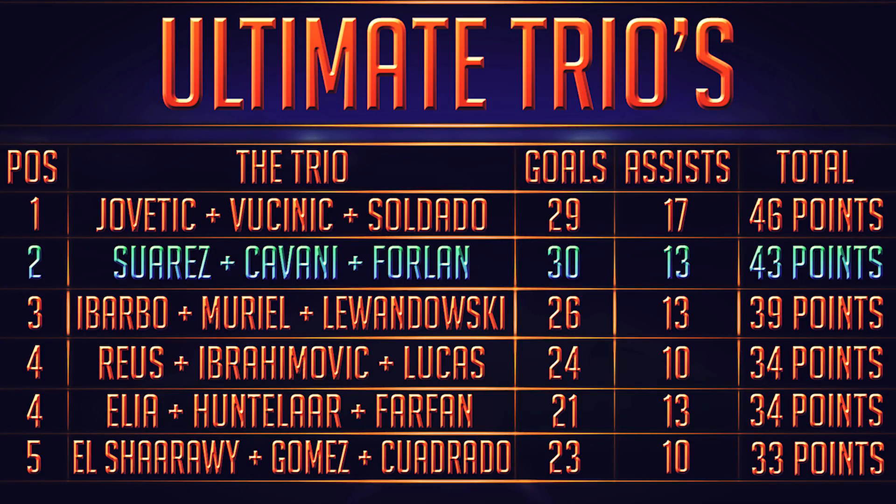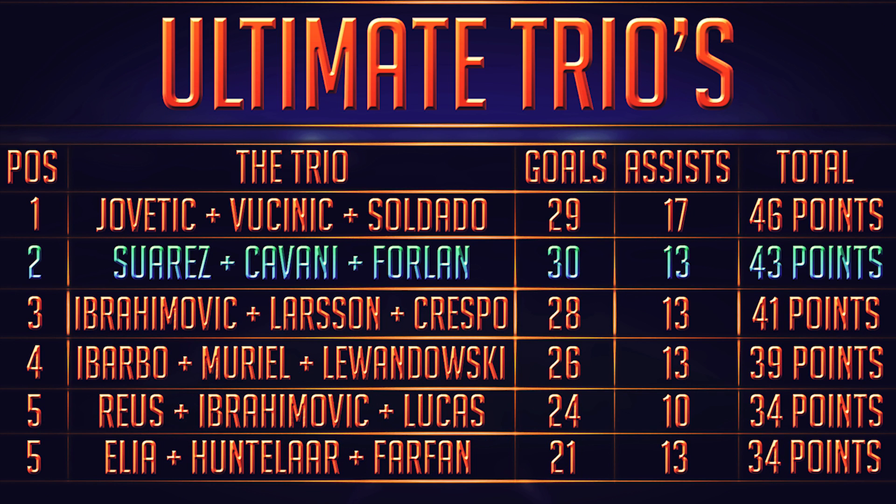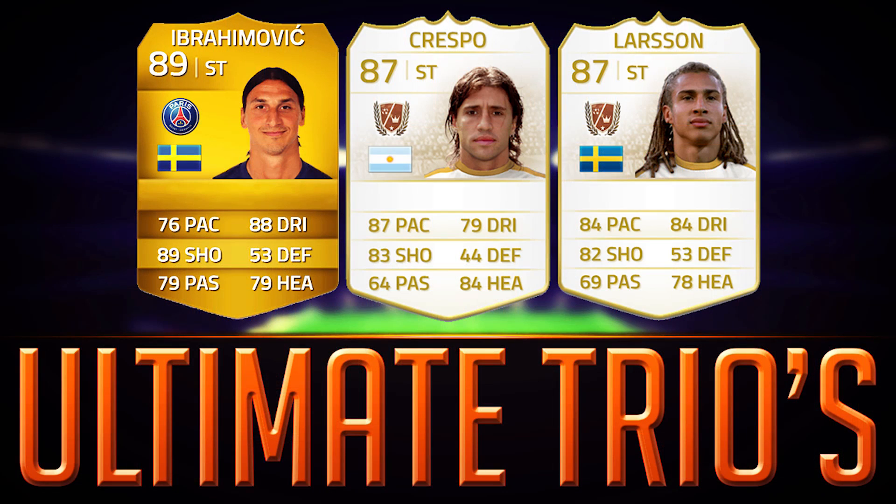We've come to the table stage now. Ibrahimovic himself got me 23 points, which was incredible. The trio finished in third place with 41 points, 28 goals and 13 assists — quite a nice trio for the price. Just 2 points behind the second-place World Cup trio and 5 points off the lead. Thank you for watching this episode of Ultimate Trios. Go check out WillahamHD — his links are down below. Have a very nice day and see you later.